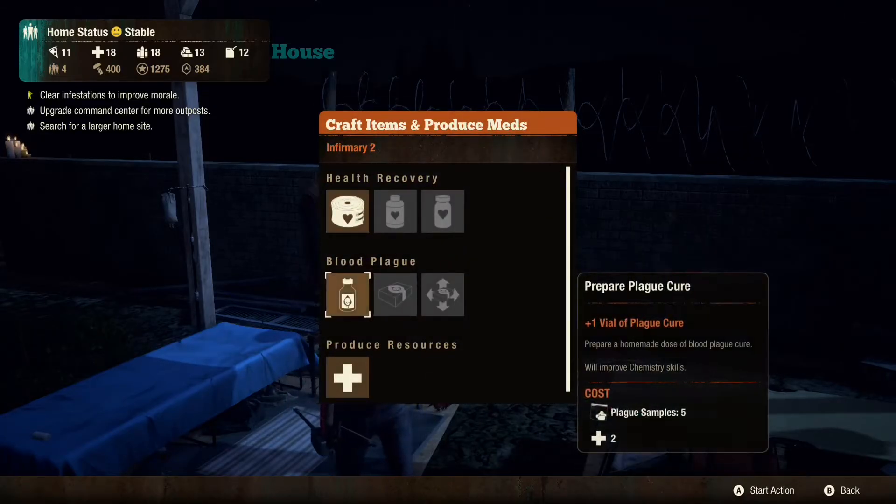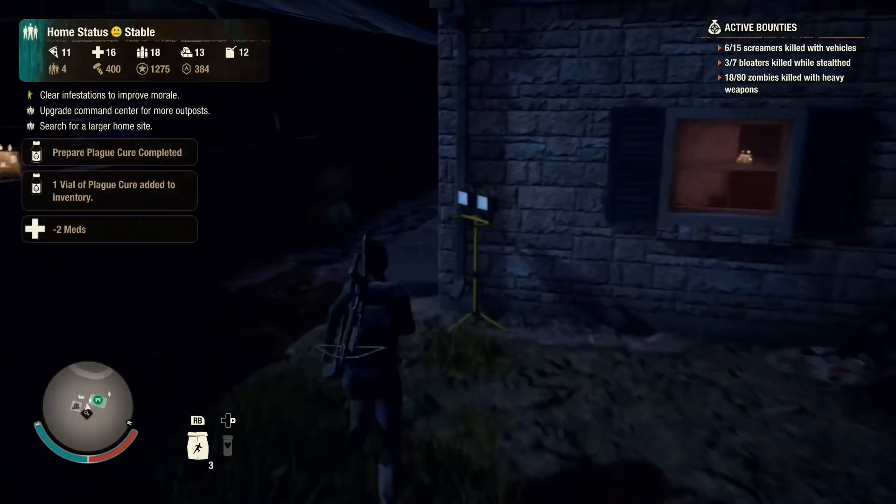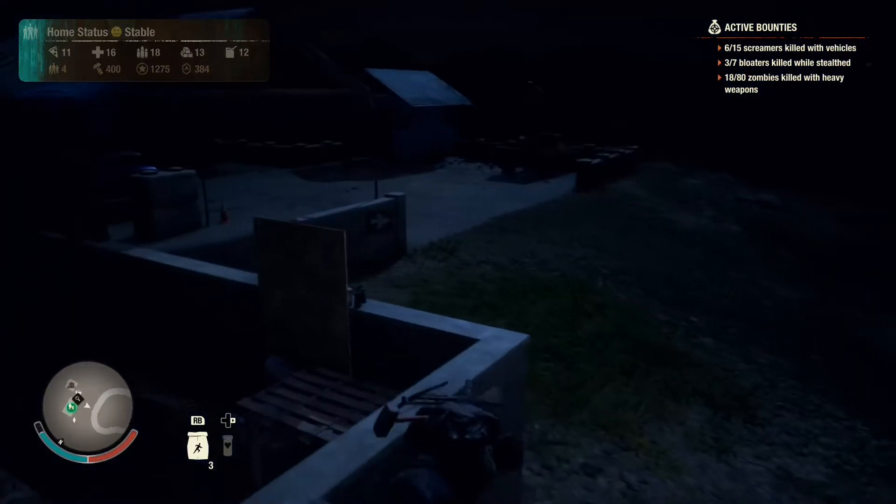Let's craft some blood plague. We have a lot of medicine, so let's go ahead and do that. It only gets one vial, but one vial is better than no vials. We also probably need to go after a plague heart pretty soon.